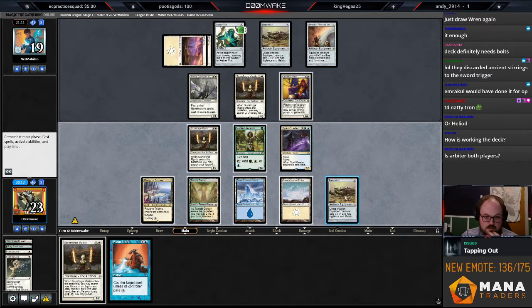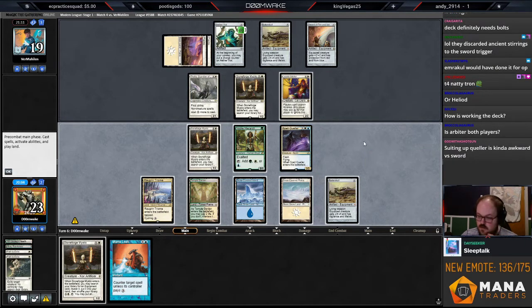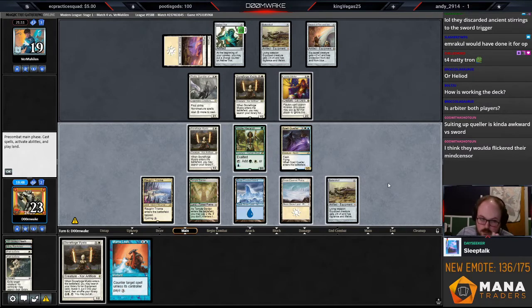Mana Leak isn't the best here. If I have Batterskull equipped and they Flicker Wisp to blink the Spell Queller, I have the chump block. So if they sword up something I can just chump block with the Stoneforge Mystic — that's okay. Alternatively, I could just attack for three and then put the Batterskull back into play. That's probably just better actually.